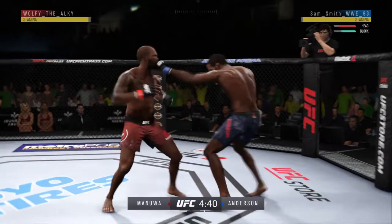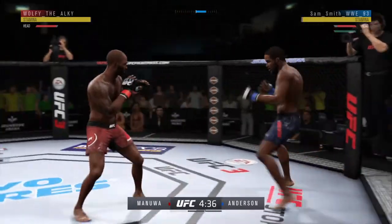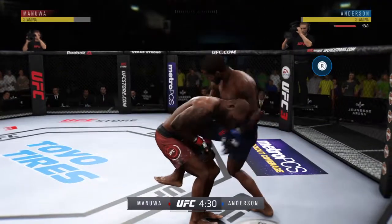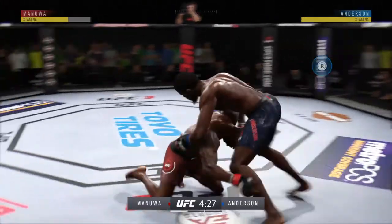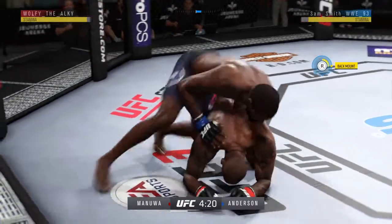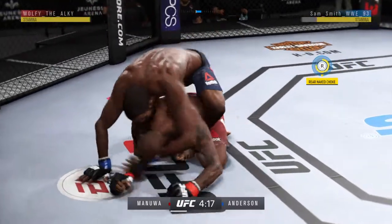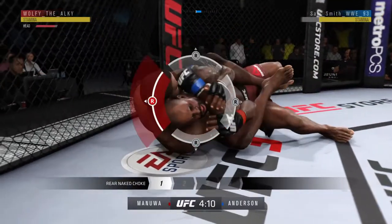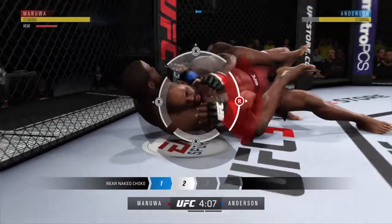Just misses there with the left. Slipped him with the jab. Here's a single attempt. Trying to spin to the back — he takes his back. Looks like he's going for the rear naked choke here, Joe. The question is, is he under the chin?